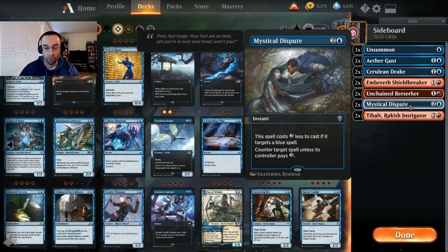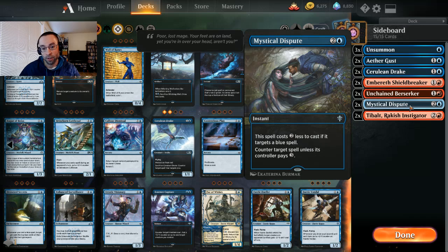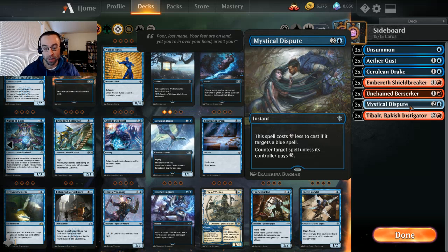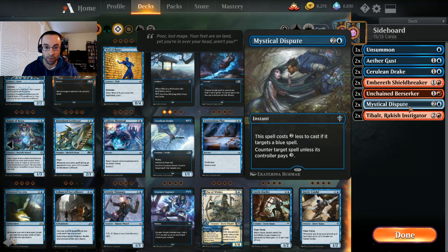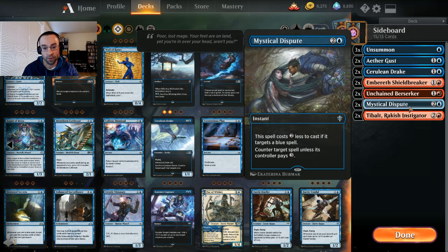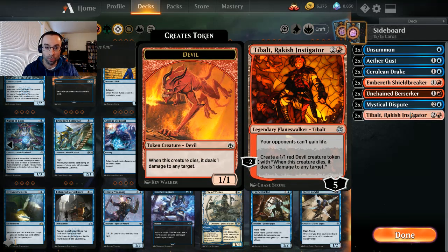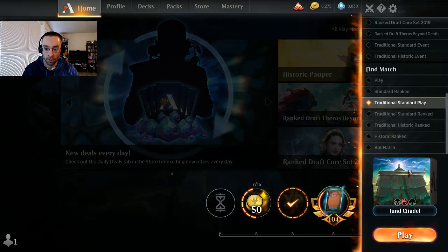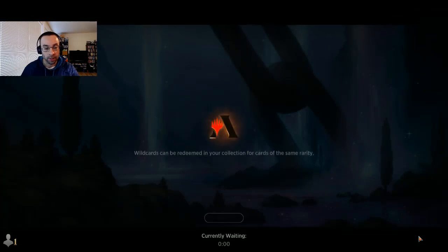Since we're an Izzet colors deck we're likely to face blue-based decks, so we're running a couple Mystical Disputes. Counter any target spell unless its controller pays three, costs two less if it targets a blue spell — against blue decks it's basically a one-mana instant-speed counterspell, which is pretty sweet. For life gain matchups, a couple Tibalts — three mana five loyalty planeswalker, opponents can't gain life, and minus two creates a one-one red devil token that deals one damage to any target when it dies. Pretty sweet against mono-white. Let's jump into some best-of-three and see how we do with Adventure Tank in Arena Standard.